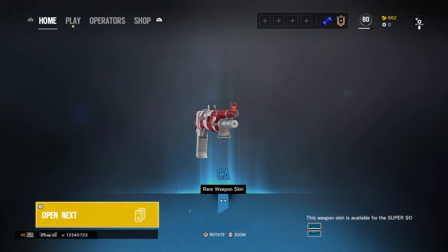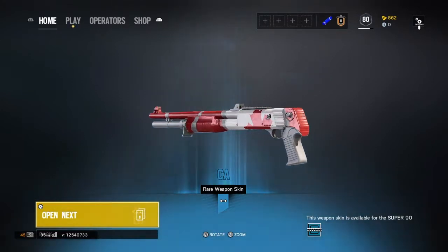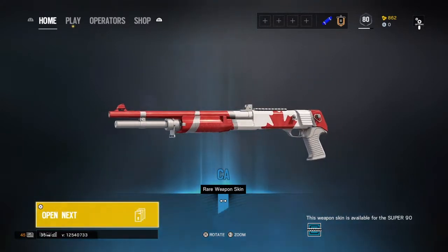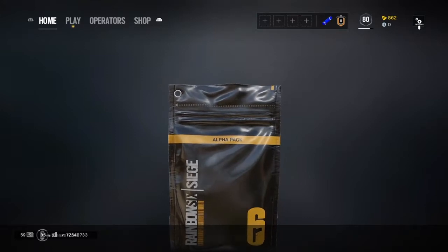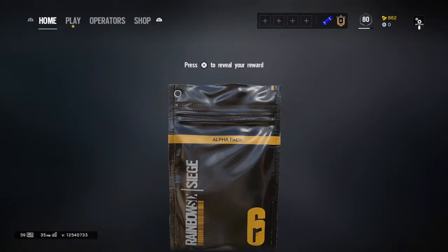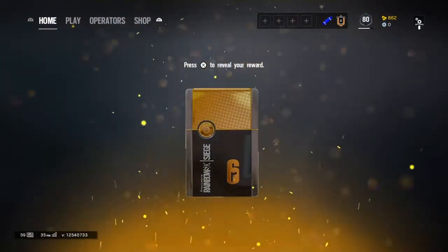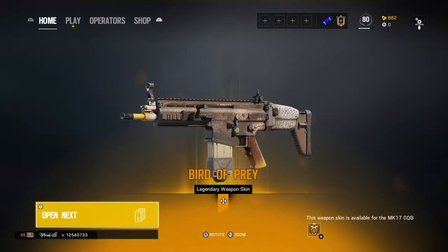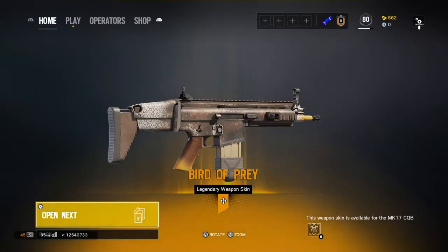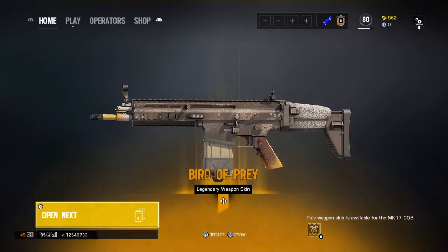Oh, Mavi! I'm gonna change every single operator's PMM to that weapon skin. Blue — a rare. I don't ever use Frost's Supernova, but I'll take it. Another pack — oh, what's it gonna be? Oh, that looks nice actually, but I don't even have Blackweed unlocked yet. That does look very nice — I like how the foregrip comes up from like orange.